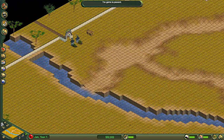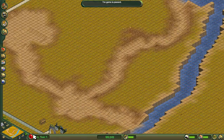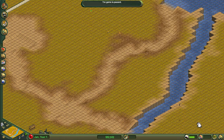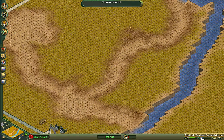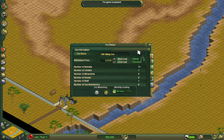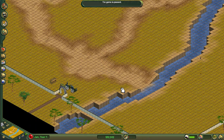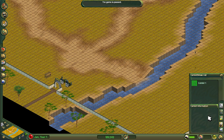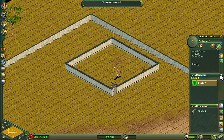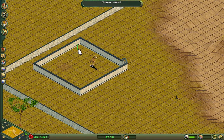We are going to get a load of escaped animals in a second, but that's part of the plan. Guest happiness is currently zero — we have no guests. Zoo rating is eight because we have a load of escaped animals. I'm going to increase admission to $29, but nobody will actually come to the zoo with a zoo rating of eight. There's nothing to see — we have no exhibits other than this one, which is covered in poo right now.